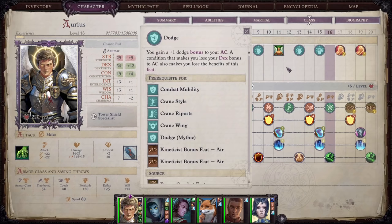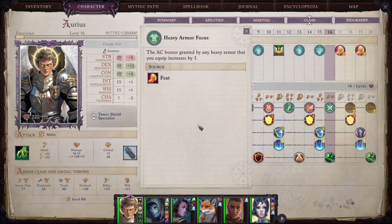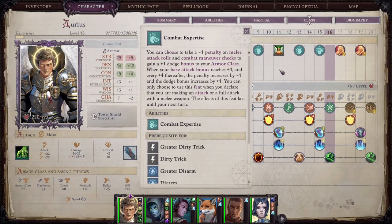Dodge gives you a plus one dodge bonus to your AC. A condition that makes you lose your dexterity bonus to AC also makes you lose this bonus. Shield Focus increases the AC bonus granted by any shield you are using by one. Heavy Armor Focus increases the AC bonus granted by any heavy armor you equip by one. Combat Expertise lets you take a minus one penalty on melee attack rolls and combat maneuver checks to gain a plus one dodge bonus to AC. Whenever your base attack bonus reaches plus four, and every plus four thereafter, the penalty increases by minus one and the dodge bonus increases by plus one. You can only use this when making an attack or full attack with a melee weapon, and the effect lasts until your next turn.